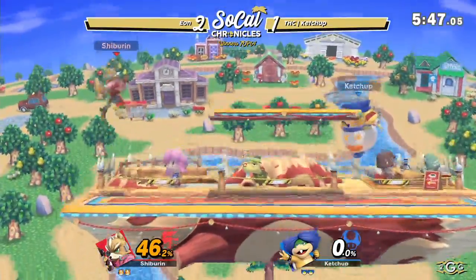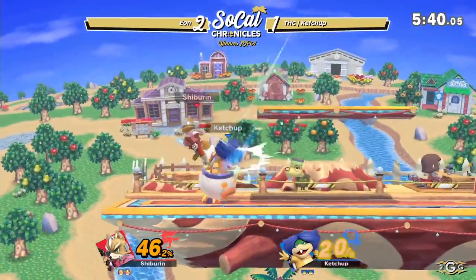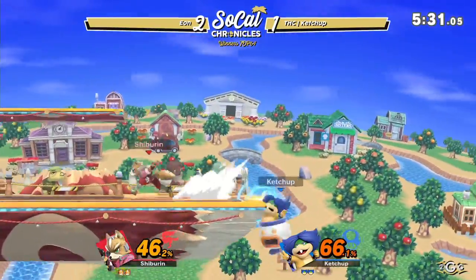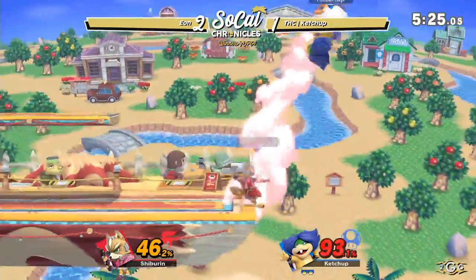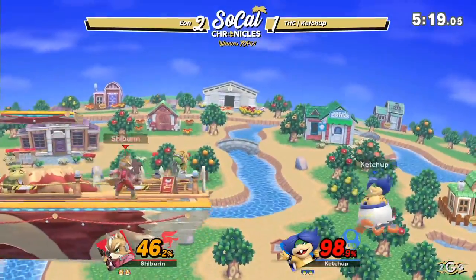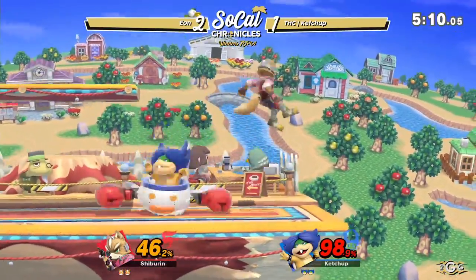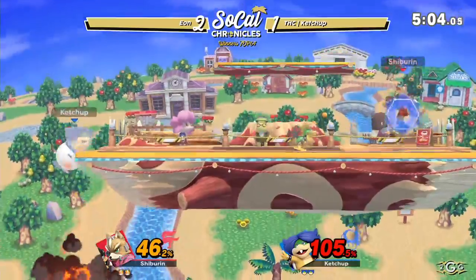Eon slowly starting to feel himself back in the momentum. Sets up the champ combo — but no up air. Eon just going for this simple plan here: get the percent, look for the confirms later. Going to go with the up air into forward air, Eon still keeping up the pressure on center stage, gets with the back air and holds the ledge. Just weaving in and out of Ketchup's range — and that's something that Fox is really good at, even in his past iterations. Using his mobility and his strong hitbox to pressure people into shield so he can get a tomahawk grab or just push them off stage.